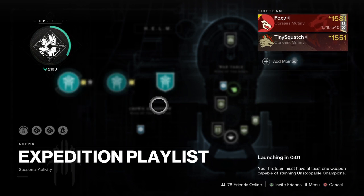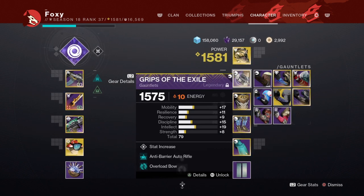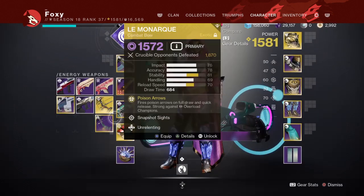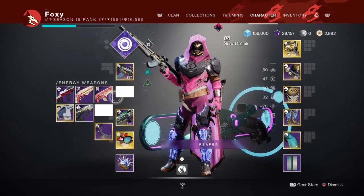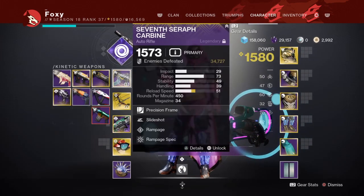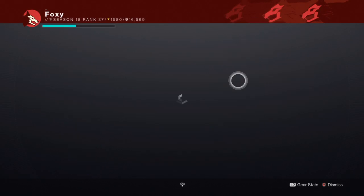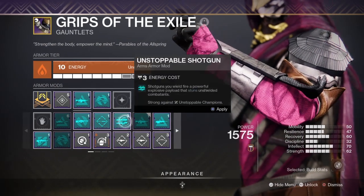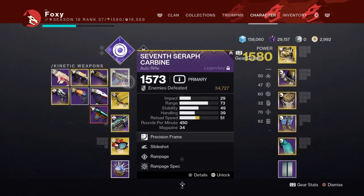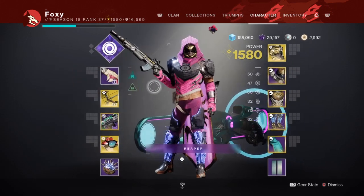Unstoppable and Overload? Okay, I'll run a bow. I'll run the Lemon Arc actually. I don't know what shields we're dealing with. Unless we're gonna have to deal with Unstoppable and such. I've got Fighting Lion so I can pop them. Does Fighting Lion already have Unstoppable on it? No — I mean the special barrier types. Gotcha, if it's just regular elements it'll pop them. I'll use my new King's Fall Pulse Rifle. Let's get it!